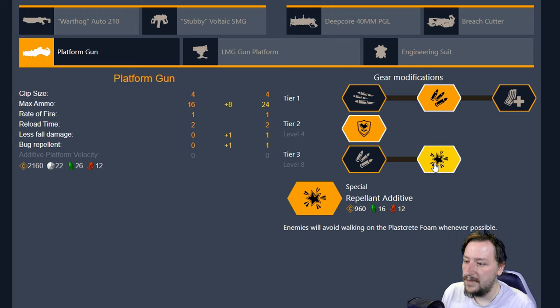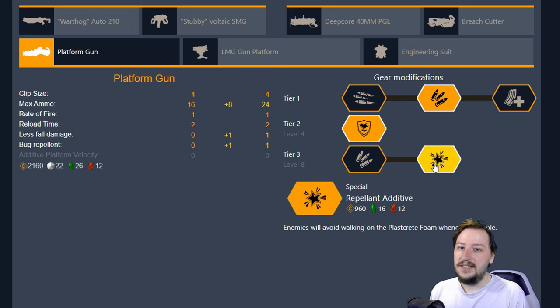Our second option in tier three is Repellent Additive. This makes it so enemies will avoid walking on your platforms as much as possible. This can be really useful if you want to make a bunker strategy, which is pretty viable in certain maps. Not always the most practical on higher ranks — it can be pretty bad especially if there's a detonator that crawls in. But if you have platforms connected as a bridge, enemies are less likely to melee you and won't be crawling after you, so you won't be getting stunned by grunts as frequently.